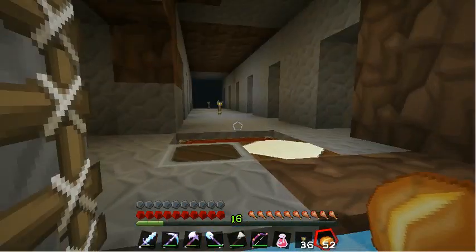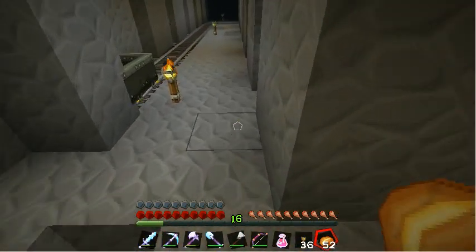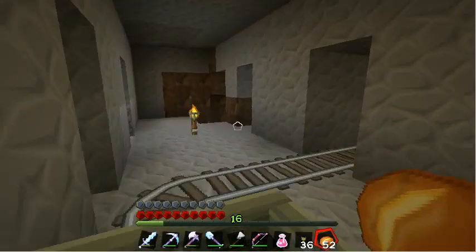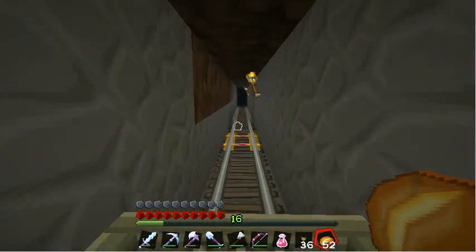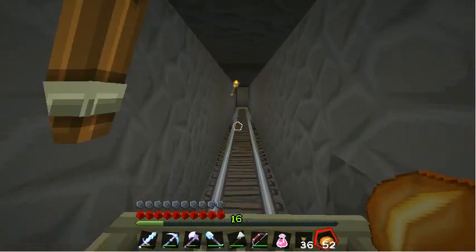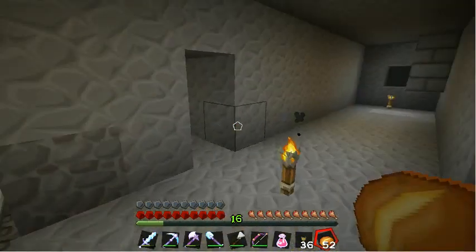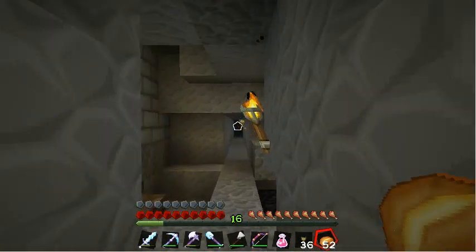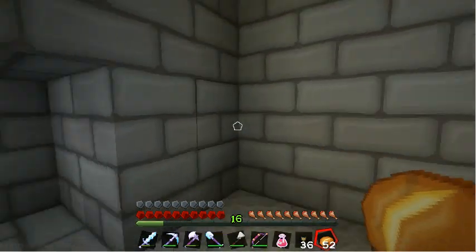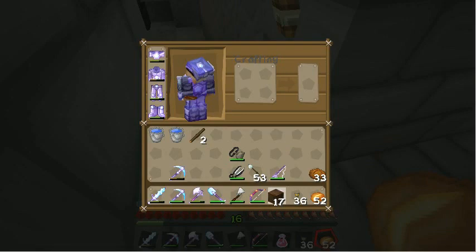Heading all the way down - this is now my main mine. I use a very simple strip mining technique to get to the skeleton spawner. I've got this little rail track that I turn on for a nice quick little journey, just because I'm lazy and I get bored walking that same route every time I come across here for XP. Behind that brick area is where the skeleton spawner is. The reason I've done it all in stone brick is so that when I'm mining I can see when I get close to it and know to stop.